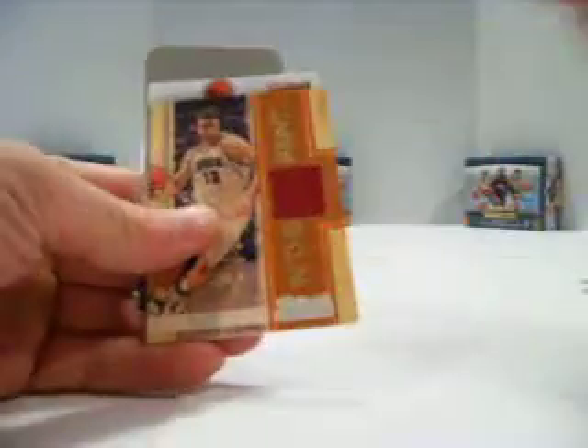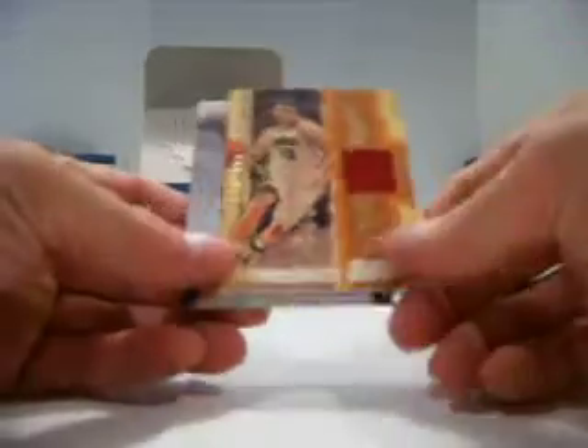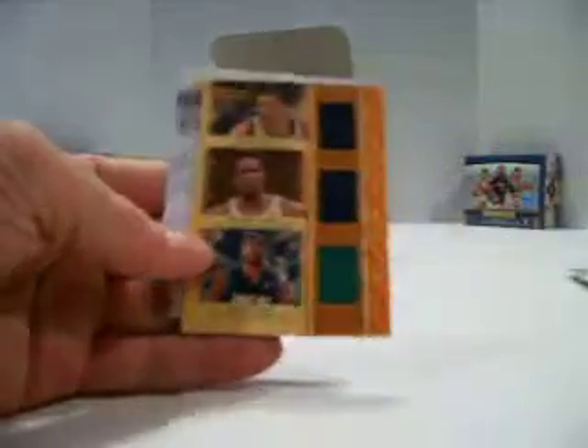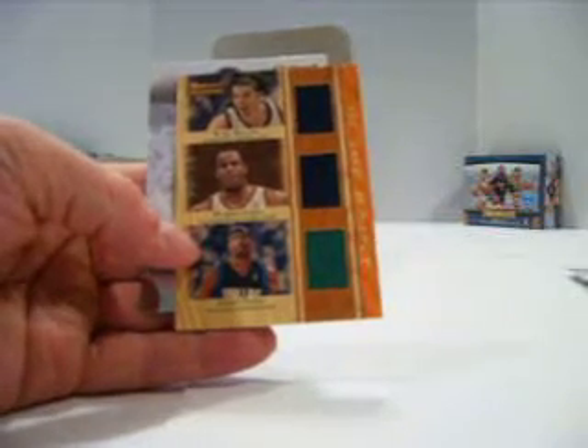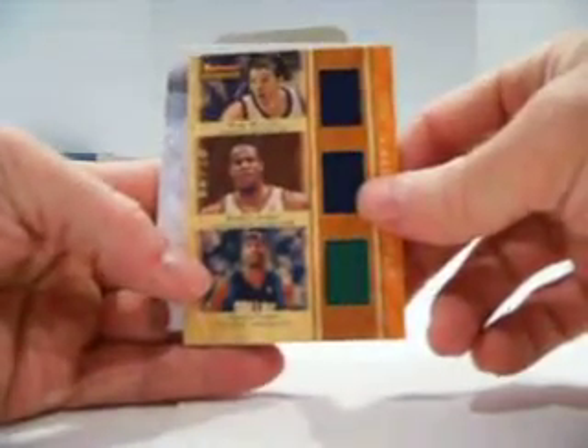We've got a Demetrius Nichols rookie and a Mometa Core jersey out of 199, in the paint orange. We have a Marcus Williams out of 199 for the Spurs rookie, and a triple jersey of Jason Terry, Damon Jones, and Mike Miller — Grizzlies, Cavaliers, and Mavericks — out of 99.